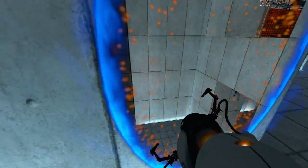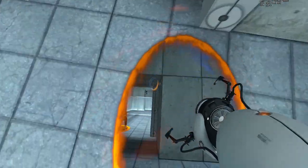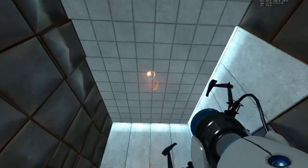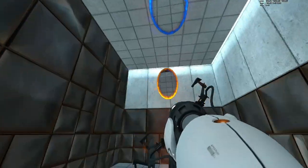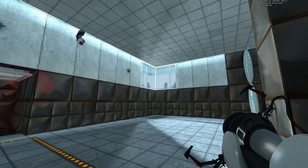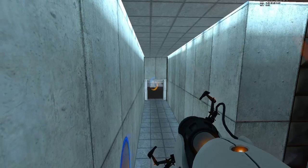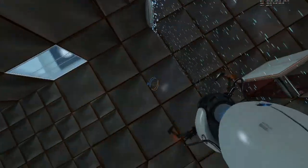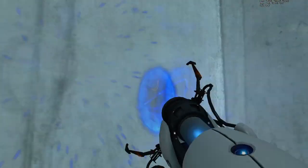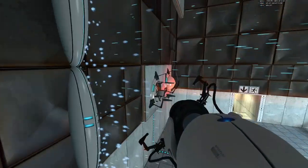Chamber 15 was a bad chamber in my previous PB, and you'll see it doesn't go great here either, but it's still way faster than my last try. You can see me miss that cycle, then go through the fizzler too early — two big time losses. Just to add insult to injury, this jump doesn't work for two attempts: first because I shot too close, and the second time I missed the portal peak. Luckily at the third try it worked.